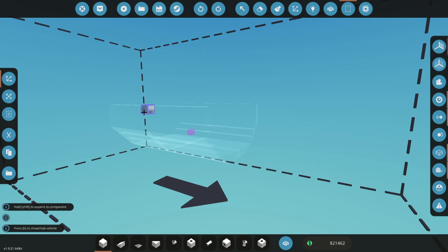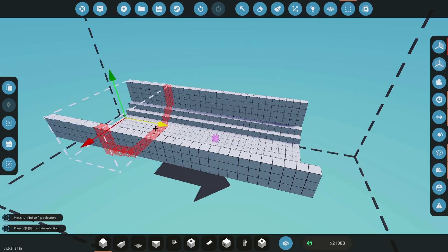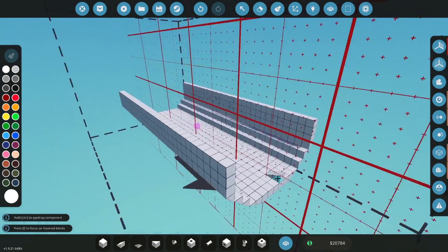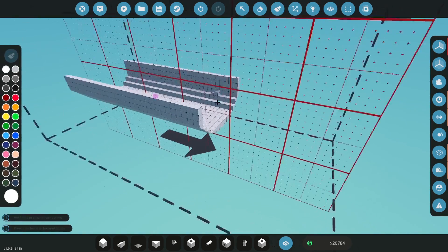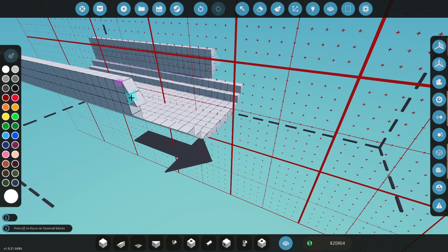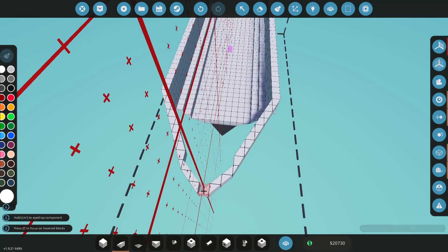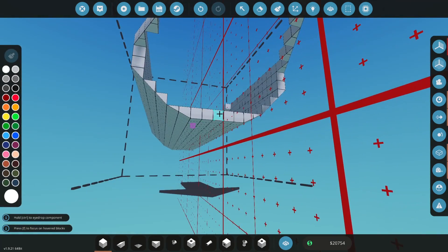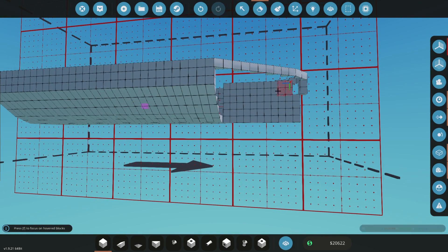I'm going to get my selection tool, which I showed in the previous video. I'm just going to copy and paste for the length of this. Merge these bits together. And then I'm going to start basically just trying to merge this into a singular point. A lot of boat building in Stormworks is highlighting the general shape you want and then building to that. For example, I'm going to make a couple of general lines here by basically deleting parts.